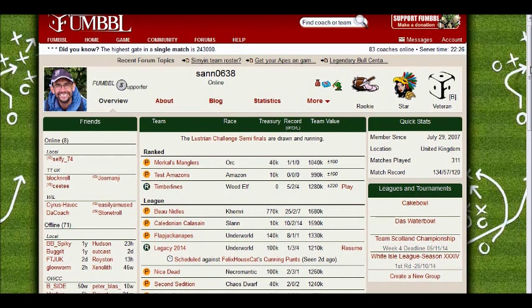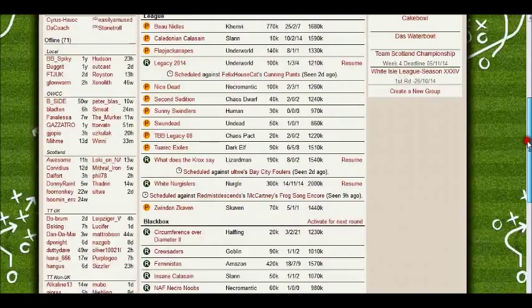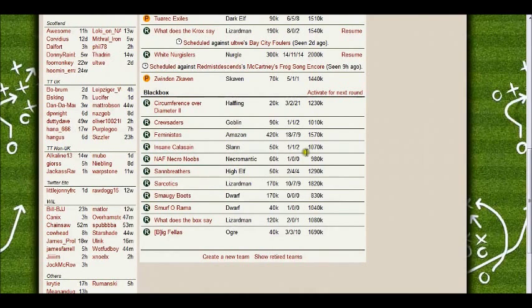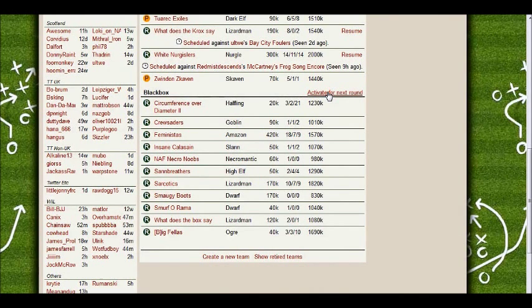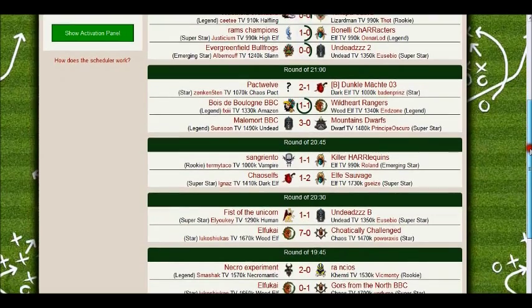So I'm going to activate some of my teams. There's all my teams, and down here I've got black box teams. I'm just going to click activate. What it shows there is all the games that have happened already and all the games that are happening. You can see there's a round every 15 minutes, and a couple of games get activated each round depending on how busy things are.